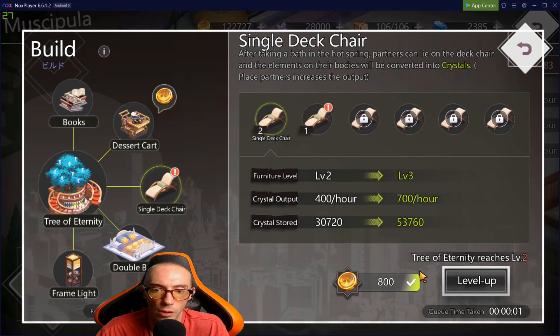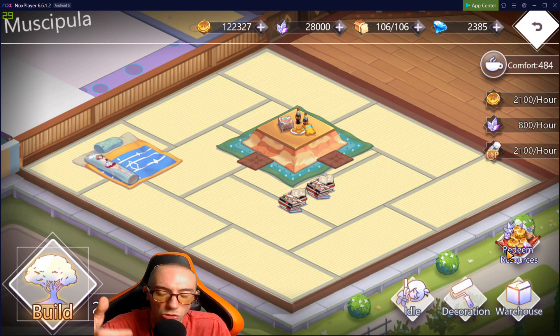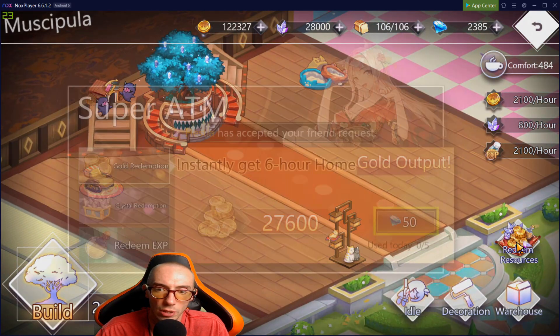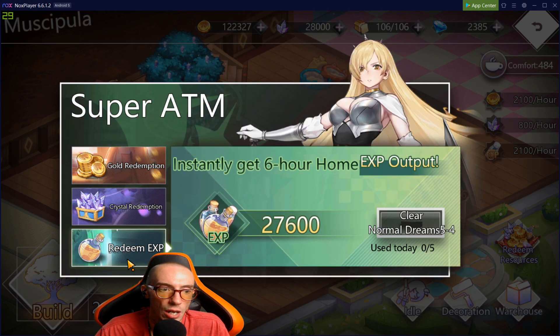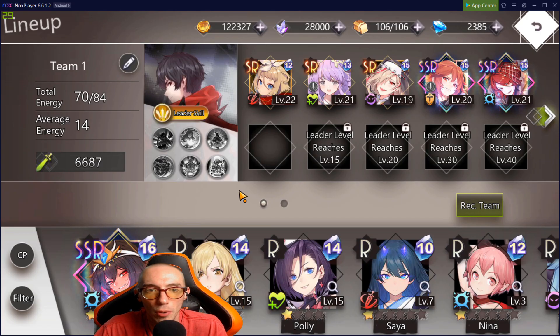Another thing you can use diamonds on while in your house is Redeem Resources, which lets you instantly speed up production. For example, Gold Redemption instantly gives you six hours' worth of gold — for 50 diamonds you'd get 27,600 gold. You can do the same with crystals and XP. This is just another option if you want to use your diamonds that way.